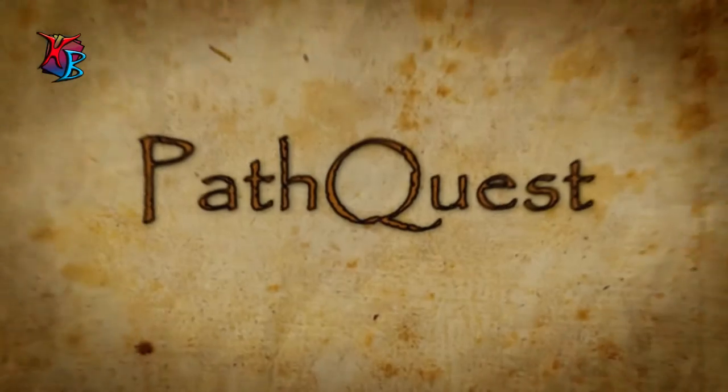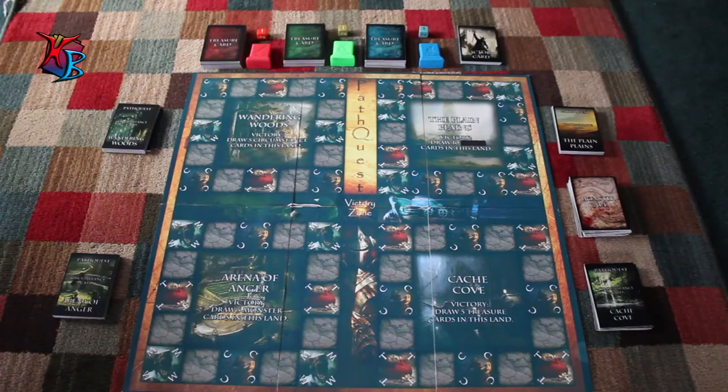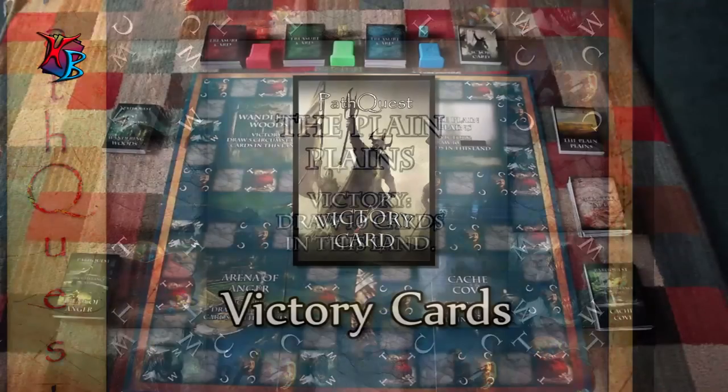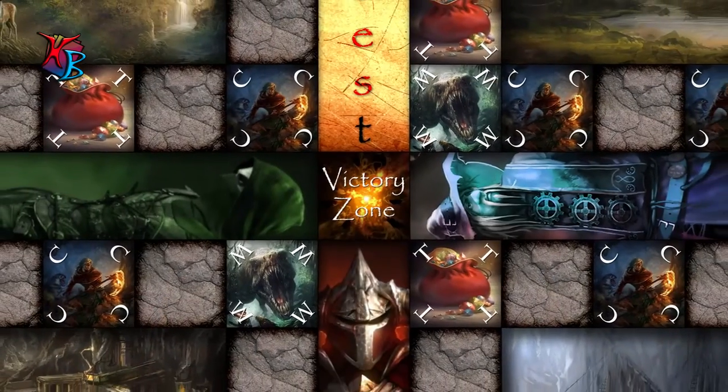In the game of Path Quest, you are a hero on an arduous quest to victory. In order to reach this goal, players must collect what are known as victory cards — cards which can be obtained by completing objectives throughout different lands. Once a player has collected three victory cards, they are placed in the victory zone and win the game.